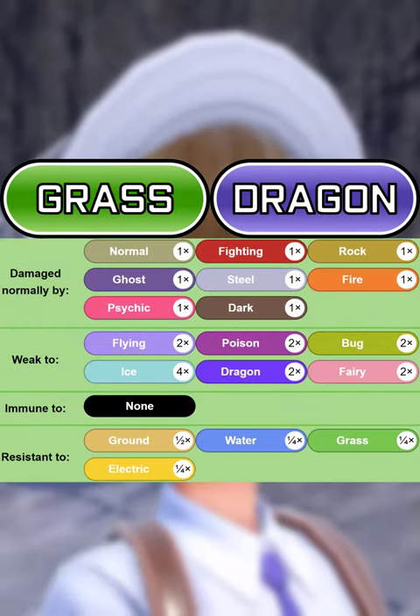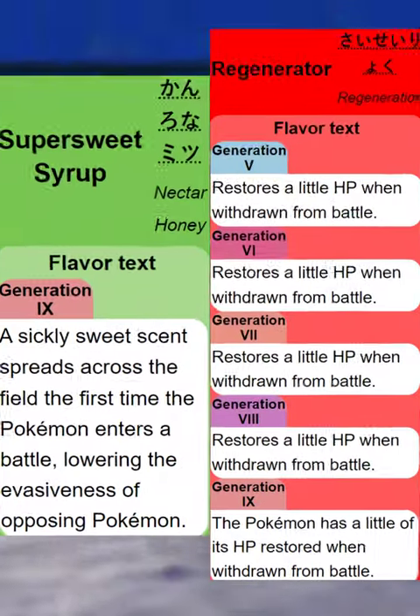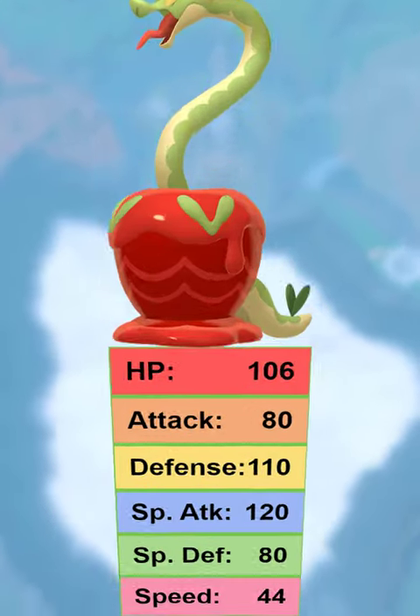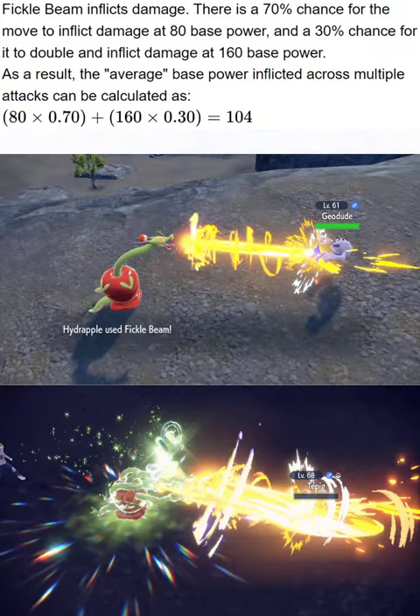Let's talk about Hydrapple. It has the Grass/Dragon typing, which is decent but leaves it open to common weaknesses, especially to Ice. It has the abilities Super Sweet Syrup, Regenerator, and Sticky Hold. As for the stats, it's a slow-moving special attacker with good overall bulk, great for Trick Room.